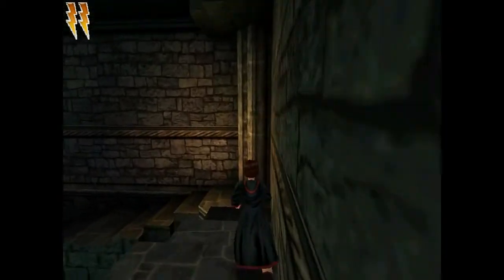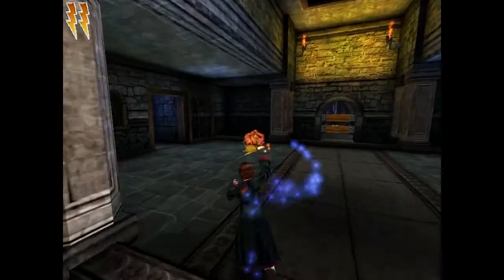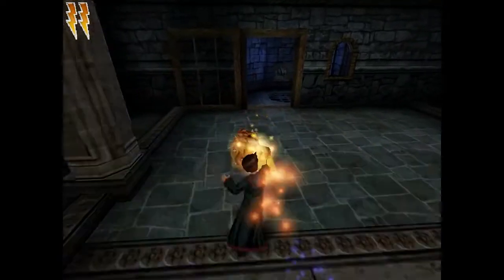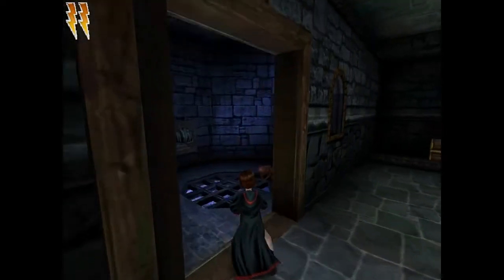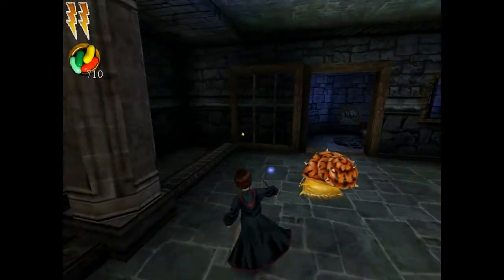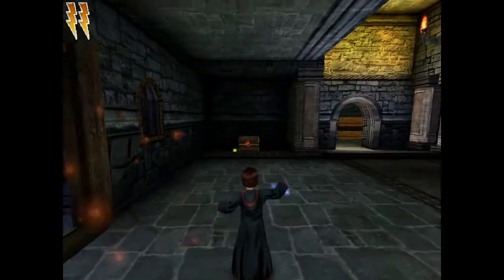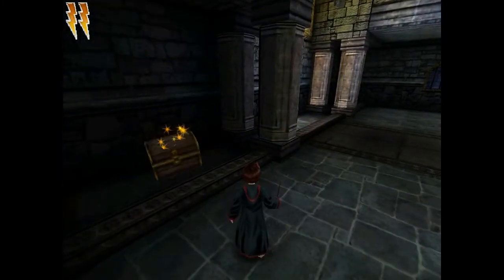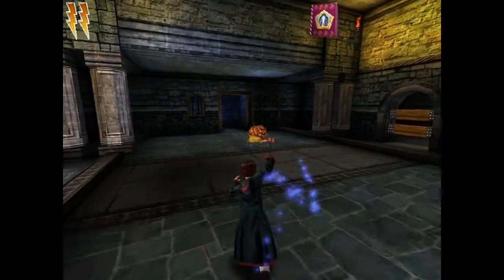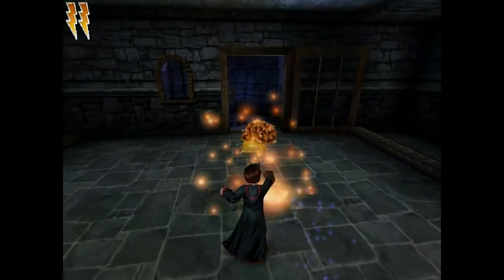I think I briefly saw a fire trail, so that can only mean in this next room... yep, orange snails. What's in here? It's not a great reward, so... right, well, I'll open this chest. It's pretty standard stuff.